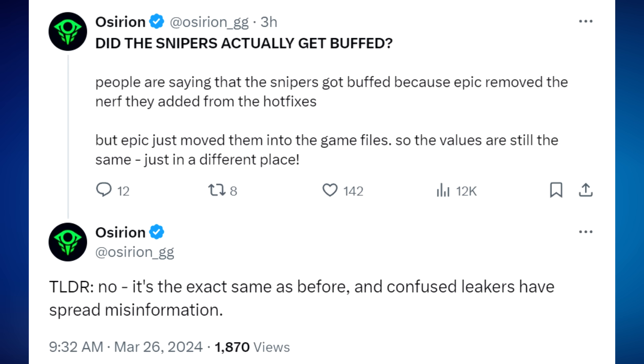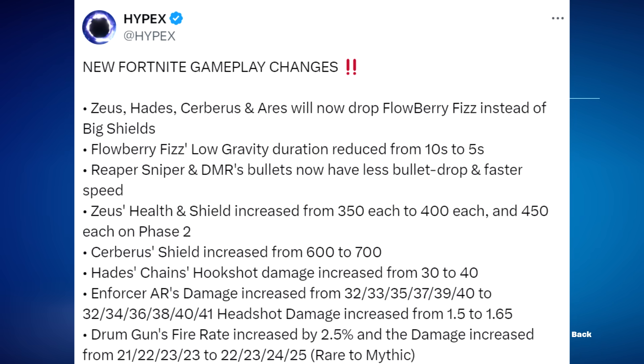Zeus's health and shield increased from 350 each to 400 each, and 450 each in phase two — they buffed the bosses even though they already take 30 seconds to a minute to destroy. Cerberus's shield increased from 600 to 700. Hades chains hookshot damage increased from 30 to 40 — a pretty significant 10-damage buff. The Enforcer AR's damage was increased, though I don't think the Enforcer is even in the game anymore. Drum gun fire rate increased by 2.5% and damage increased as well.